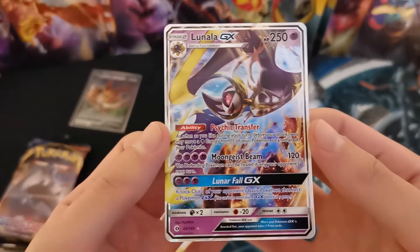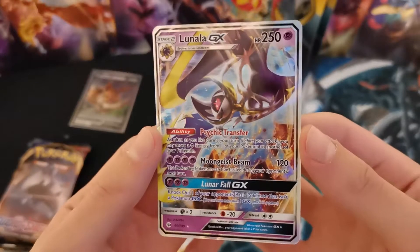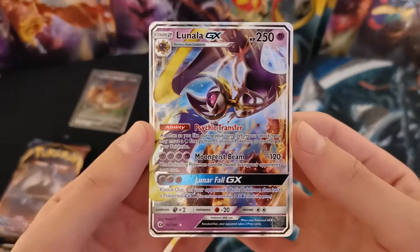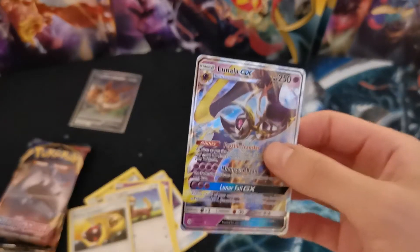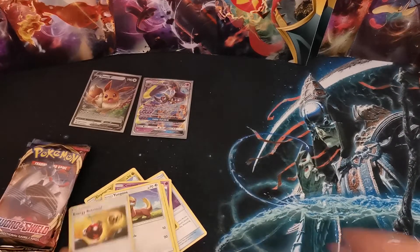I'm actually a wee bit upset that I missed out on the Sun and Moon games, because I always felt that Lunala would have been my choice, my favourite. Just cause it's a moon bat — why would you not like that? But we're definitely getting today started off strong, and I'm very happy with that.